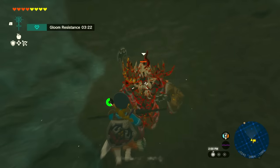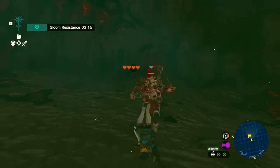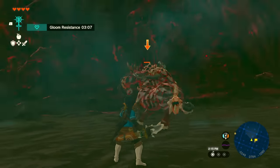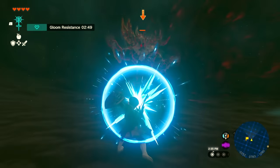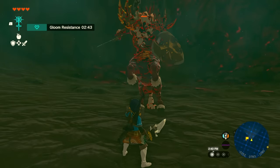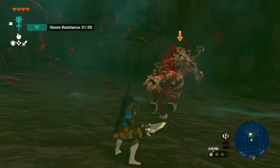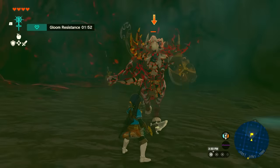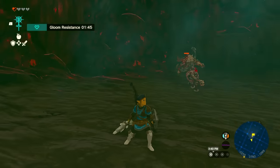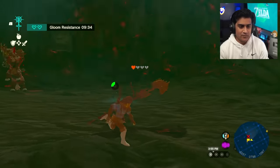When you jump down he's going to notice you - immediately pull out your arrow and shoot him in the face to stun him. The problem is if you try to ride him, because he's gloomed, you lose all your hearts from just riding him - that's why we cannot jump on his back and have to burn weapons instead. His charge attack can be parried by hitting A while facing him. His cleave attack when he runs into you can also be parried, as can his side swing.